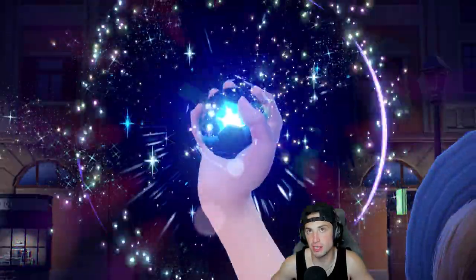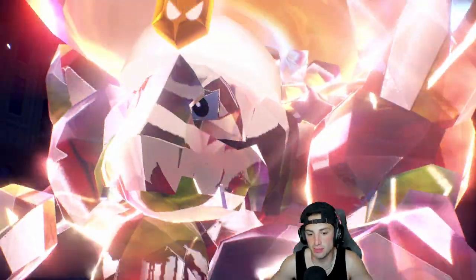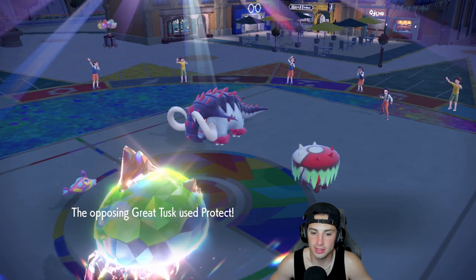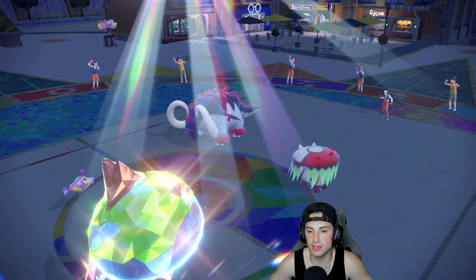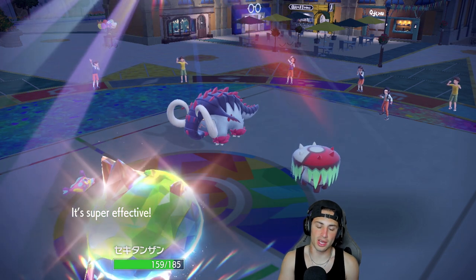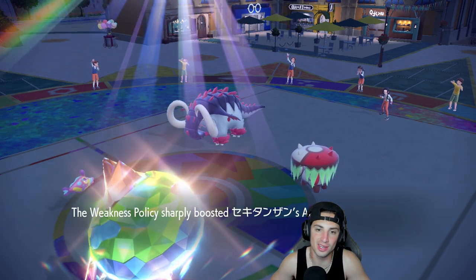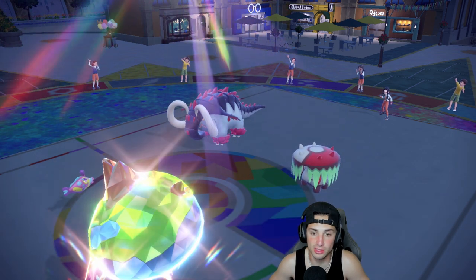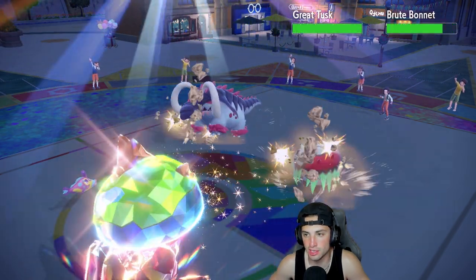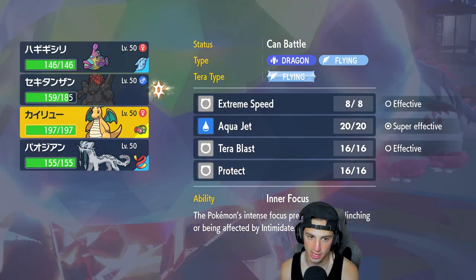I led Dragonite last match — I kind of want to get Bruxish out here. Great Tusk ends up protecting — good thing we didn't EQ. I'm definitely hard swapping Bruxish and next turn just dropping EQs all day. We take the Steam Engine boost: plus 6 Speed and plus 2 Attack and Special Attack. That's big time. Sun is out here but we could just start whipping damage. With his defense boosted I think we hard swap Dragonite to drop an EQ.